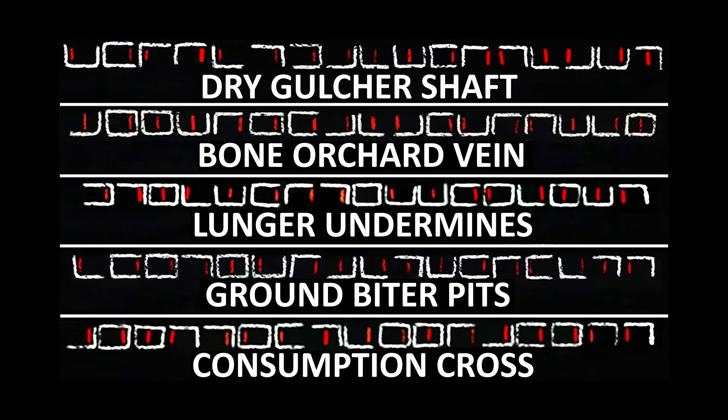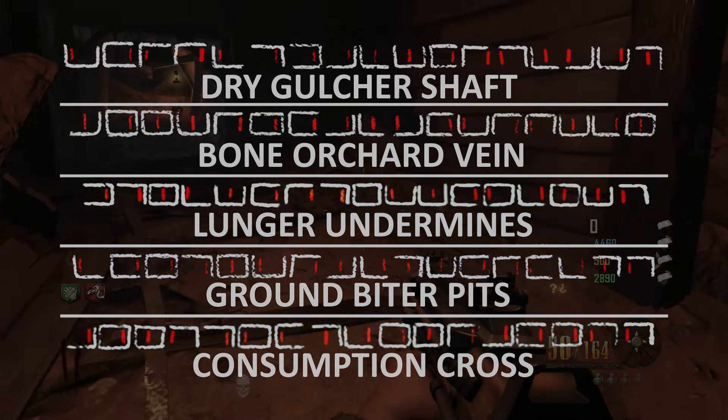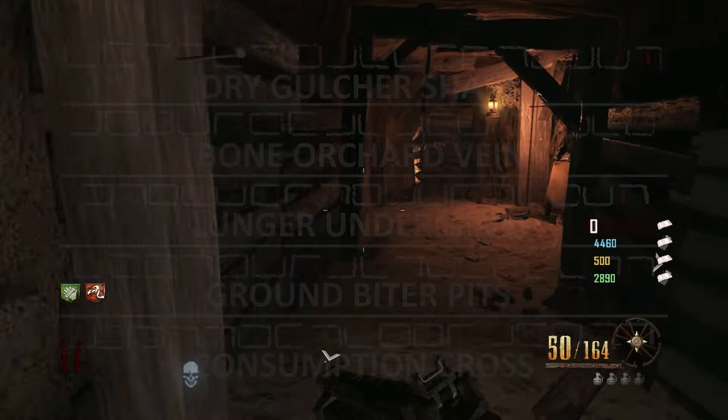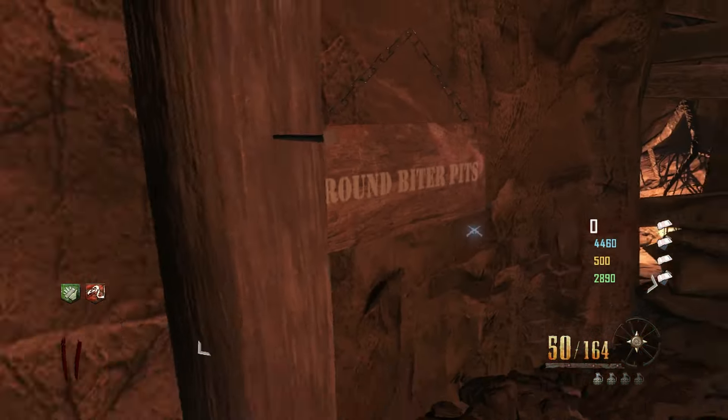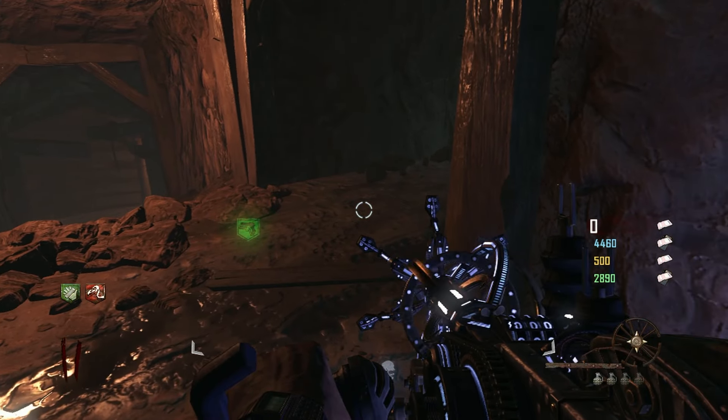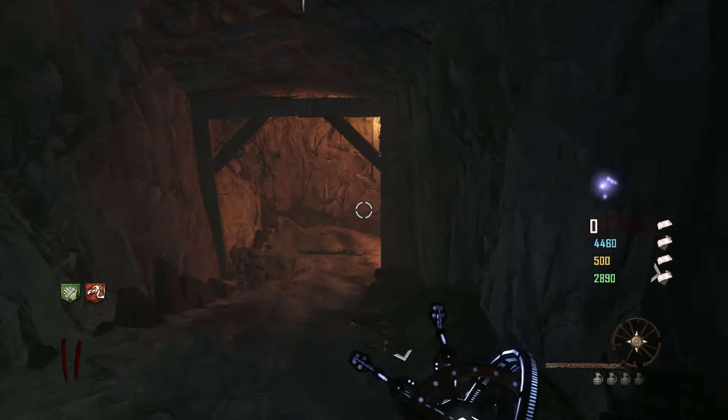Simply go over to the gunsmith roof where you'll see a lantern symbol and you'll need to build the lantern into the wall. You should see a cypher pop up before you. Use this cypher key to solve the three phrases that you're given. There are five possible phrases that you could get: Dry Gulcher Shaft, Bone Orchard Vein, Lunger Undermines, Ground Biter Pits, and Consumption Cross. What you need to do is melee the three signs that correspond to what your cypher translated to.